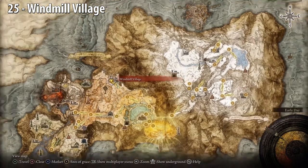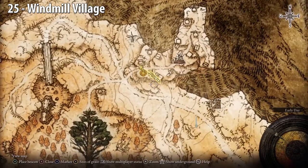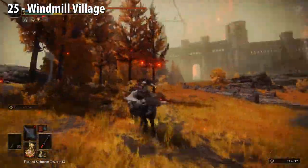Windmill Village — run southeast up the hill. The seed will be on the right side. Watch out for the catapults.